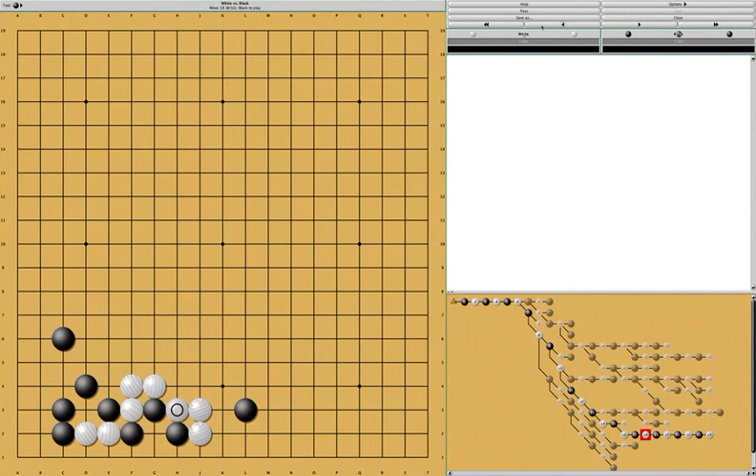So what should black do? Black can actually do this. If black does this, there's no way for white to connect the two parts together. White will probably want to run the larger, more important group. So black would do this, and this is not a good result for white.